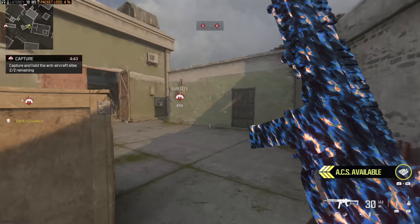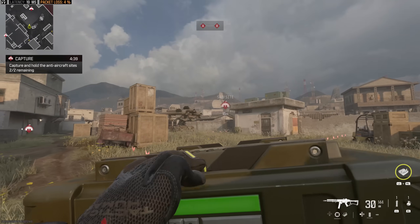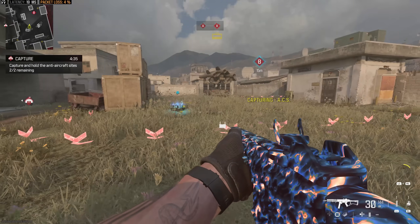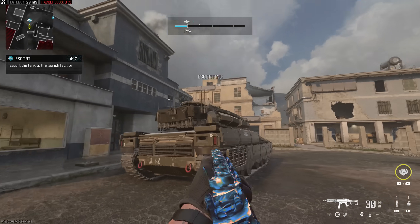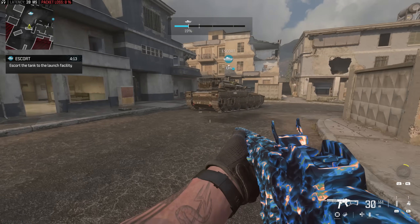One other thing worth pointing out is that certain objectives in the war game mode can also be captured with the ACS. In that first section of the war map, you can use it to capture those control-style points in the Kandar hideout section. However, you can't use the ACS to escort the tank — it just doesn't work. You can throw it right on top of the tank and it does nothing.